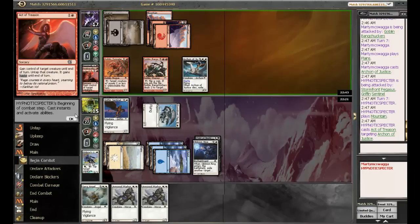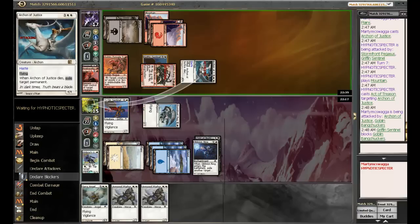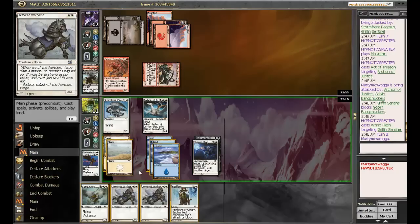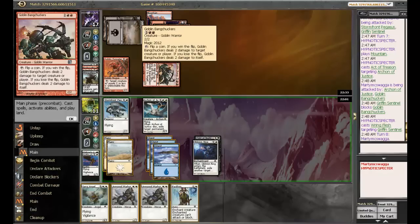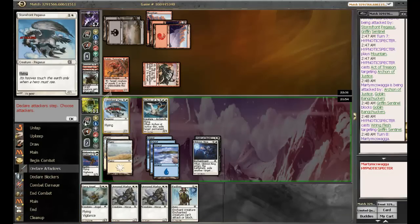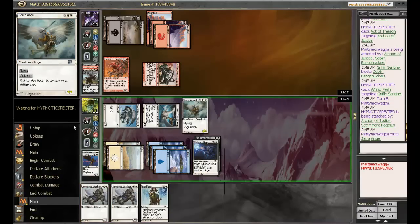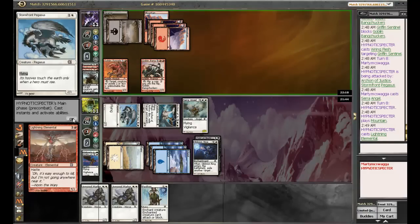Why didn't I block there? Nothing would happen. He has Shock — whatever. As long as he doesn't have Fling for my Archon. He's got Rend Flesh. He's wanting me to play into Rend Flesh. Do I need to pass Vism or anything? Well, let's look at the race situation — he's doing three at most. I'm doing six this turn, I'm dropping Sarah. So I think we can afford to attack with both, because I don't have another Vigilant guy out. Sarah Angel, get out there, bro. Chandra's Outrage on her. Lightning Elemental.